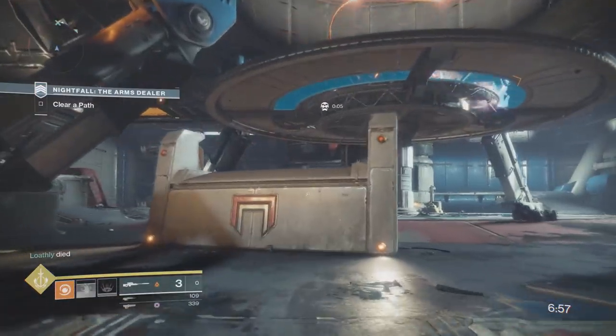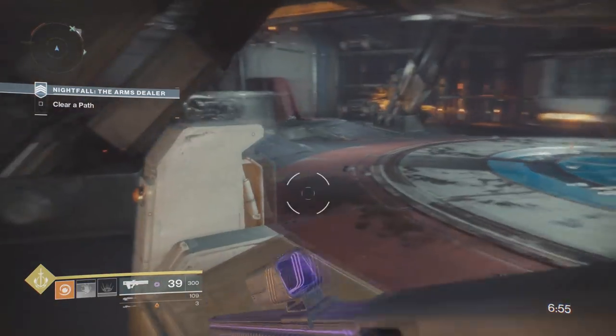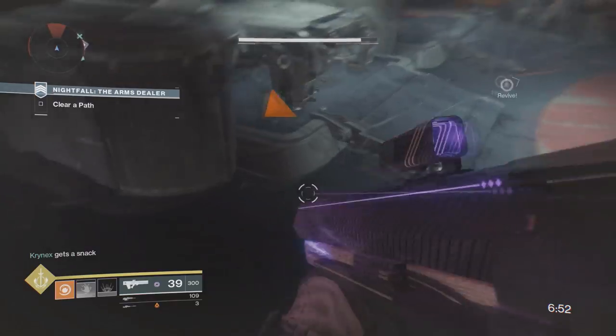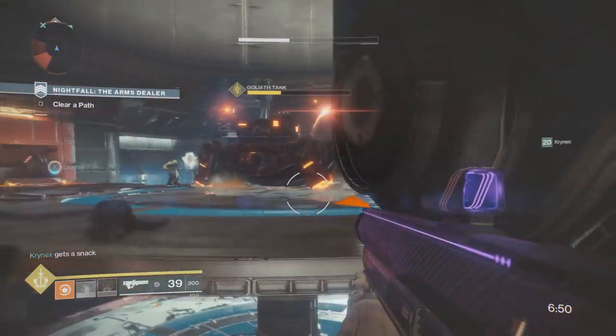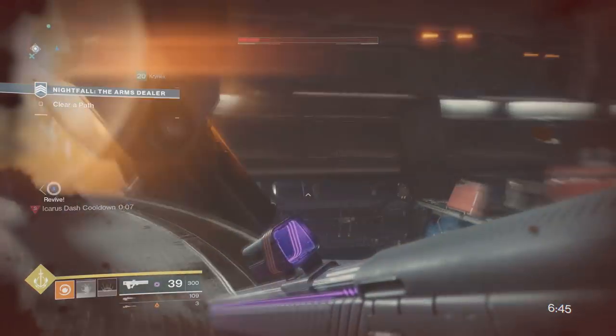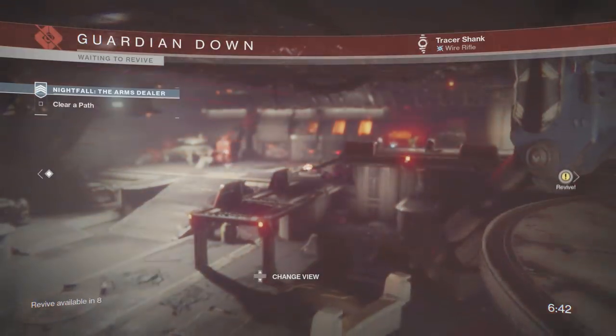Make sure you don't go onto the left side support beams of this elevator, because if you do, you're not really that safe. The fallen enemies are still over there on the left side, so they're going to be able to shoot you when you're trying to cheese the tank. So now let's get into the next part.